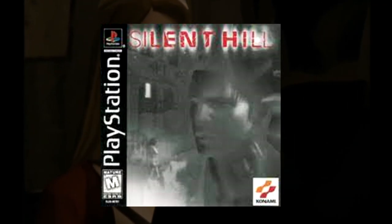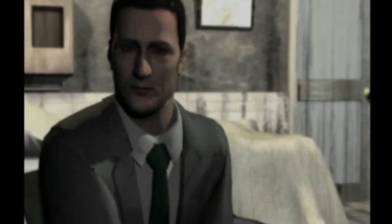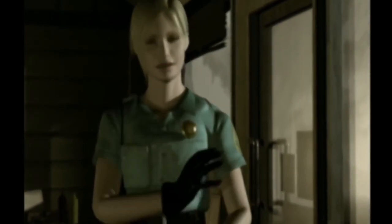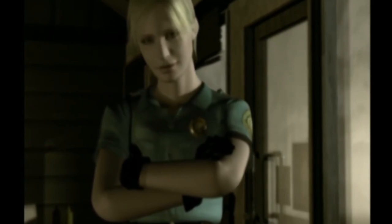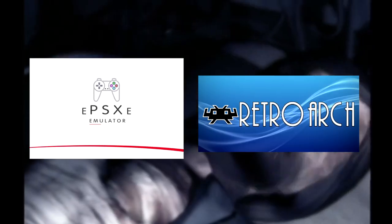Up first is Silent Hill 1. Funny enough, I actually played this on my Android via emulator with a little Xbox controller. From what I know, this is the only way you can actually play it if you don't want to buy a PlayStation 1 and a copy of the game for some crazy amount. If you do choose to emulate the game, you can use EPSXE and Retrowark — these are just some examples. There are multiple emulators out there, but I used EPSXE and it worked like a charm.